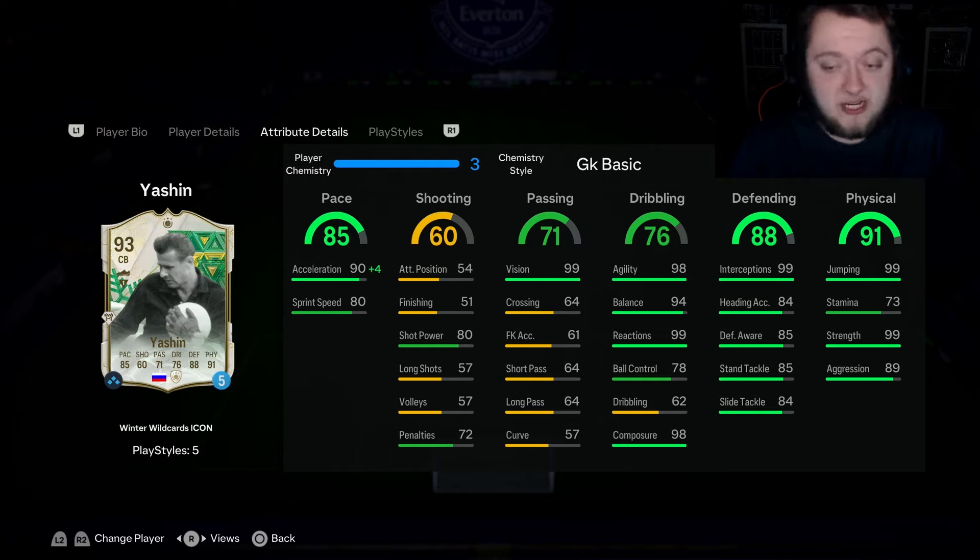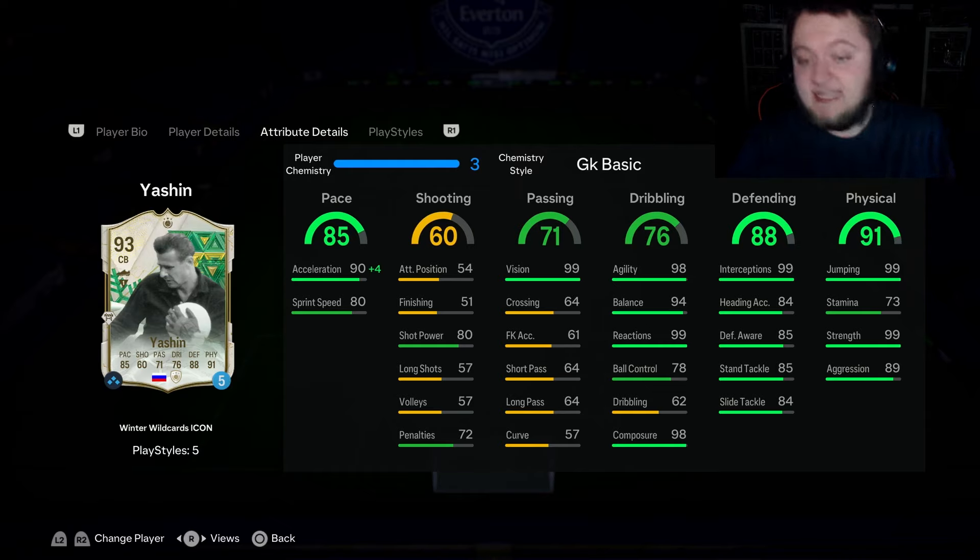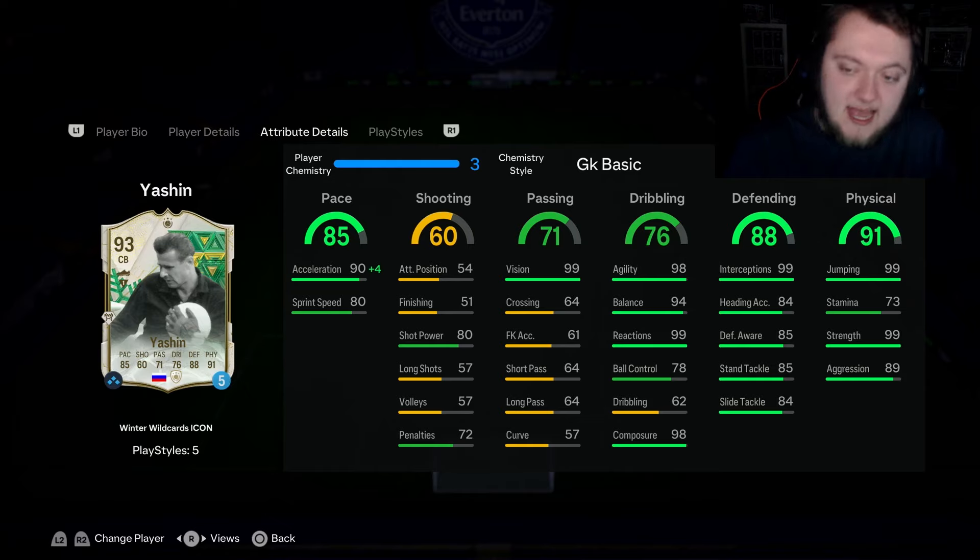The thing I love about this card is how good his dribbling stats are. They don't seem like they're distributed properly, because when you look at them with 76 dribbling overall, it seems like it should be like 85 or 86. He's got 98 agility and 94 balance - amazing for the jockeying, especially with the body type he's got in game and him being 6'2". He's got 99 reactions, which is amazing. 78 ball control and 98 composure. Them dribbling stats are out of this world good and make him a top, top tier centre back. Defensively, 99 interceptions at the best you can get. 84 heading accuracy, 85 defensive awareness, 85 stand tackle and 84 slide tackle.